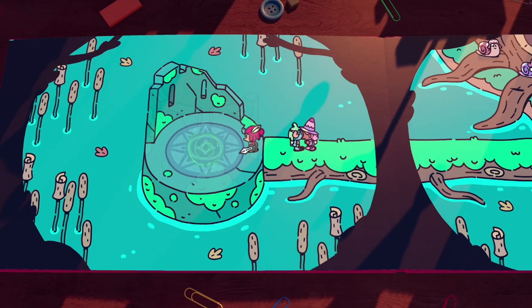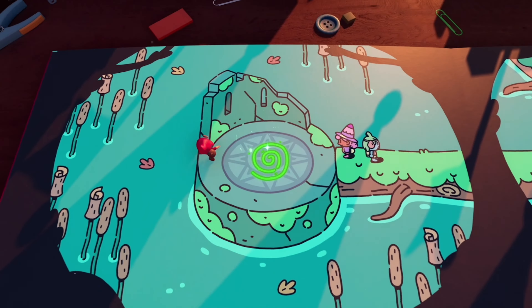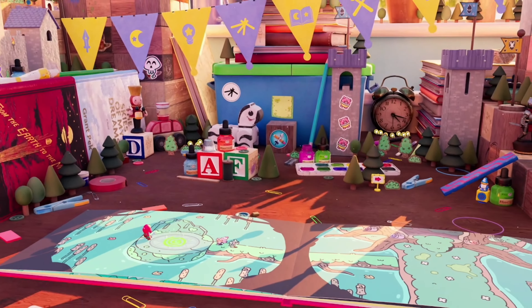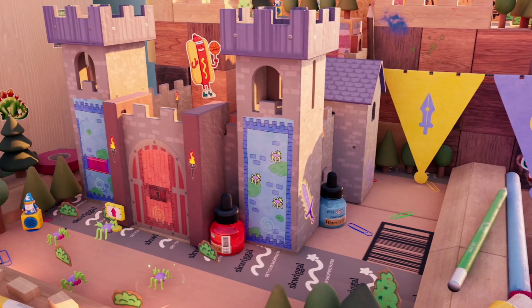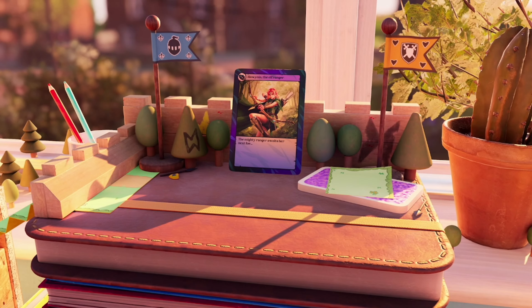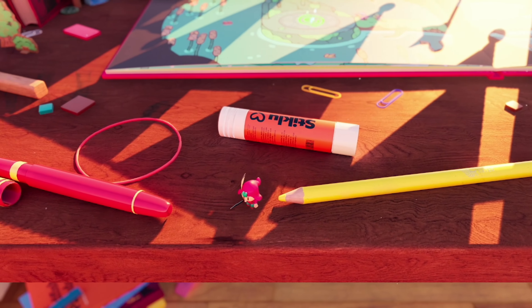Hey guys, this is for the optimistic explorer trophy in the Plucky Squire, which requires you to try jumping off the desk. The earliest opportunity you can do that is in chapter 2 when you are first launched out of the book into the real world. So right from here, what you have to do is head down towards the edge of the desk and jump off.